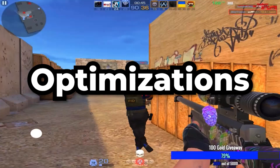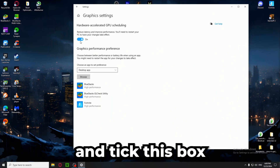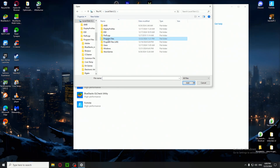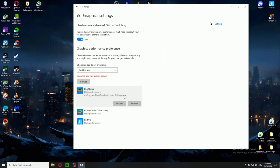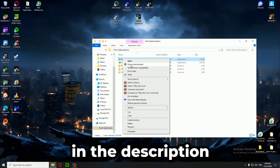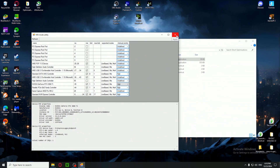Secondly, let's do specific GPU optimizations. Go to Windows, Gaming, Graphic Settings and tick the hardware-accelerated GPU scheduling box in order to reduce delay on the GPU and output more performance. Then browse in Program Files to Bluestack NXT for Bluestack 5 (or the Bluestack folder for version 4) and select HD Player, then select HD GL Check. Both should be set to high performance options once selected. Then install MSI Utility V3 from my MediaFire link in the description. Open it as Administrator, disable and re-enable the GPU box, then select High Profile and apply in the right corner, then leave the app.